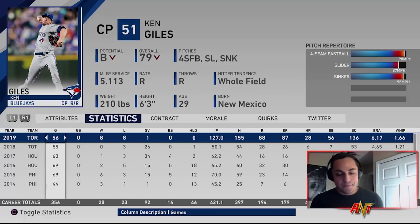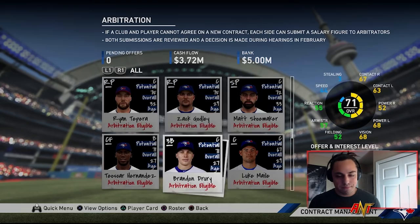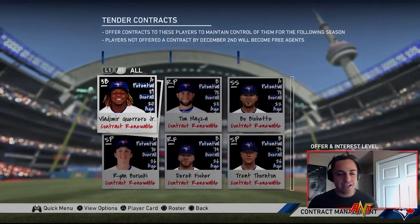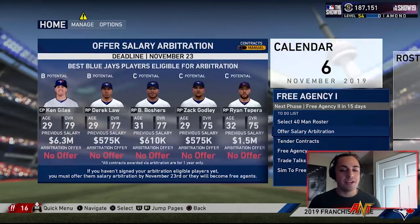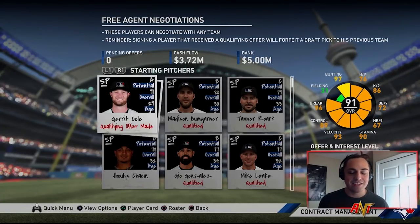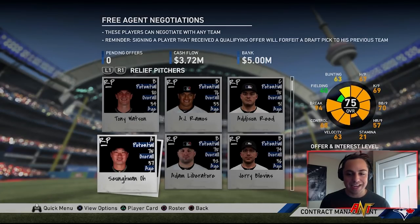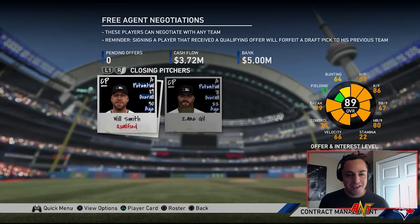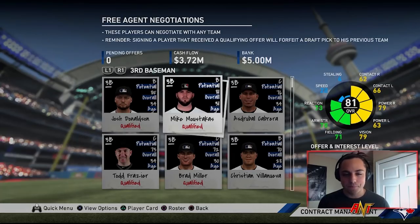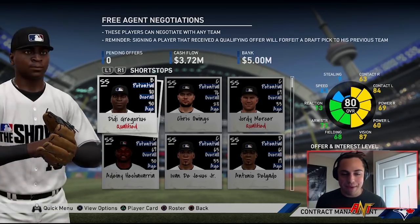Arbitration-wise, Ken Giles is going to want a lot of money, but he's on arbitration so we could offer everybody arbitration contracts and probably bring back everybody. I want to focus on the offseason here — I don't really want to spend big on starting pitchers because we don't really need them. We're more looking at long relievers for the starters and then versatile players with really good fielding and a good bat — or I just go full offense and get the best hitters possible.